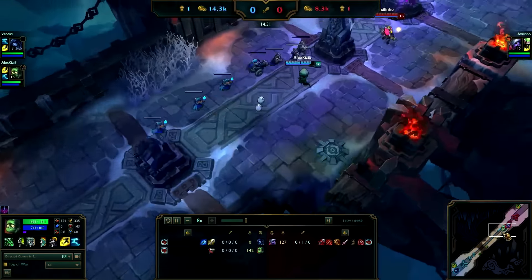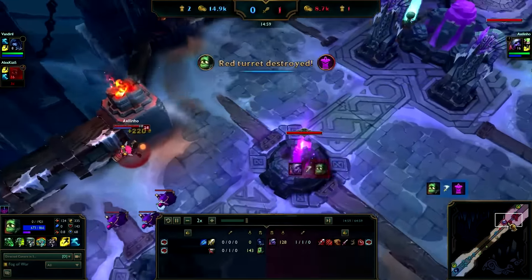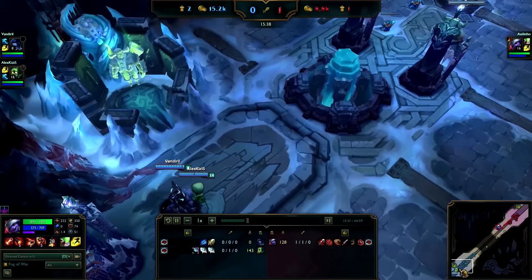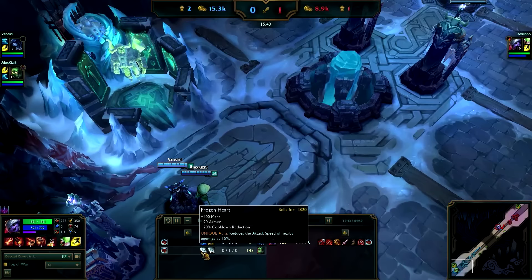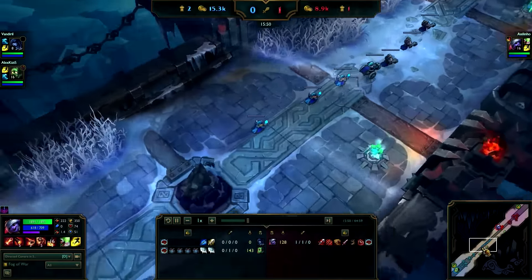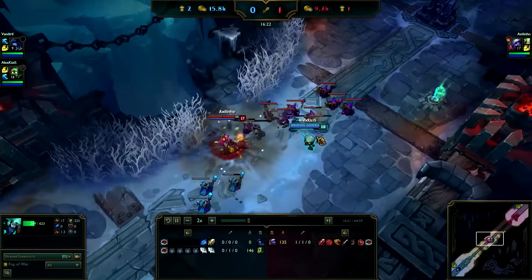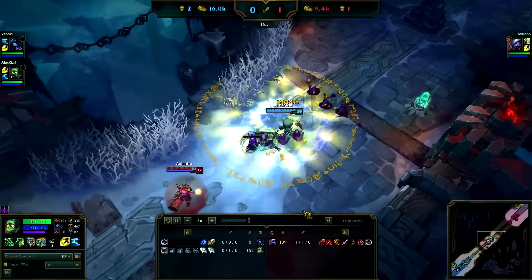So what would be Amumu's build? Basically to be safe you probably need around 400 armor. As you can see Amumu will start getting his armor right now. You can go for Frozen Heart, which gives you 90 armor, and you can either stack some Warden's Mail because they are cheap armor, or just get Chain Vest because I think they are the most effective ones to get your armor. You'll need all around 400 armor — you can probably get a little bit less. In this case we have almost 500 so it's way more than needed.